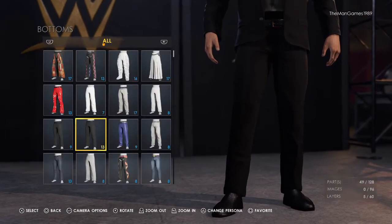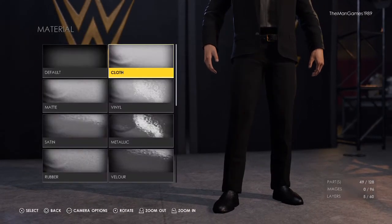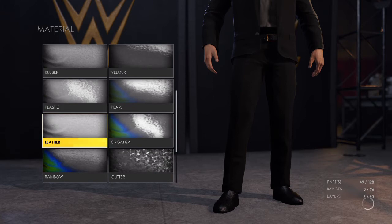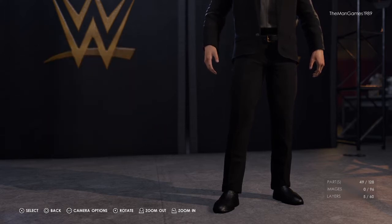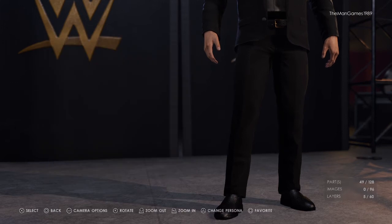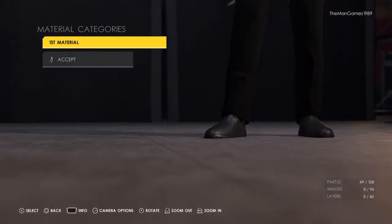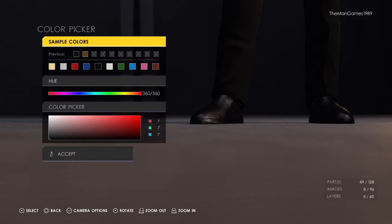Now go to the lowers — so to bottoms — select those ones there. For the material we have cloth, default, and leather. Going into the colors we have black, gold for the buckle — look at the hue and the color picker for the correct shade — and black again. Going down to shoes and boots, select those ones there. The material for these is leather and the color is black.